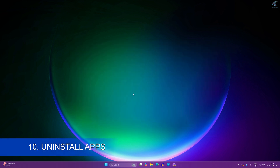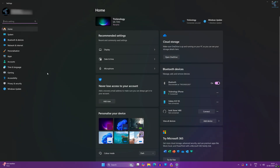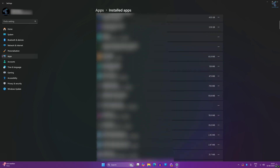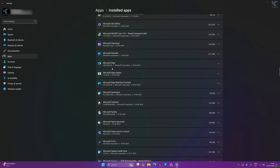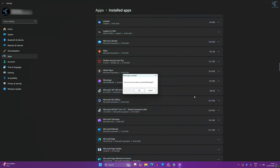The next one is uninstalling unnecessary apps. Right-click on your Start menu and click on Settings. Click on Apps, then on the right side click Installed Apps. Here you will see all apps installed on your Windows 11 PC. Find the apps you don't use — in my case it's Messenger — click the three-dot button, click Uninstall, then click OK.